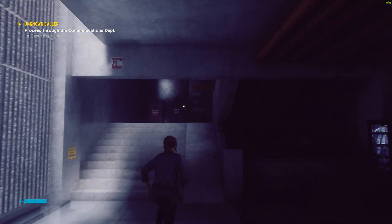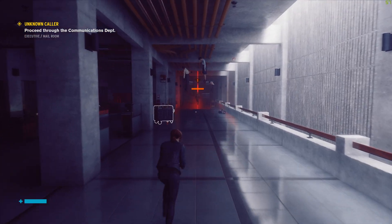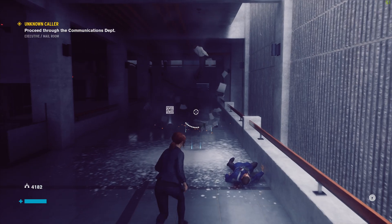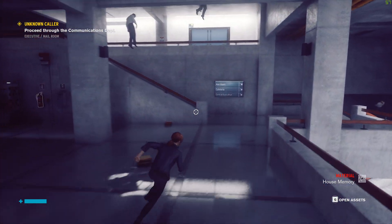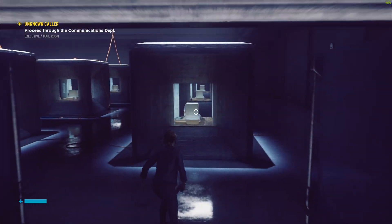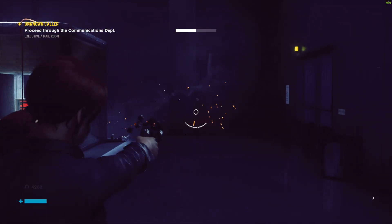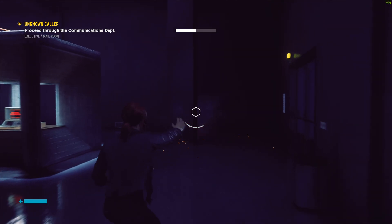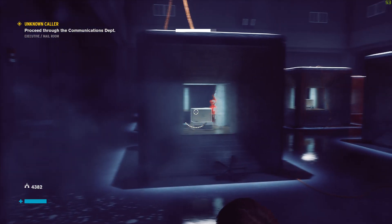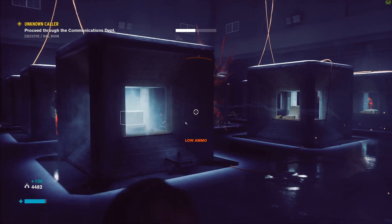Moving on to some Control gameplay — here we've got everything maxed out with DLSS and ray tracing at max. You can see the 2080 is struggling a little bit to keep 60 frames per second when hitting some enemies, but overall it does look and play fantastic. We're dropping into the 50s during gunfights at 1440p. I'd have to drop the resolution down to 1920×1080 to compare with GeForce Now, and then frame rates would most likely be a bit higher.